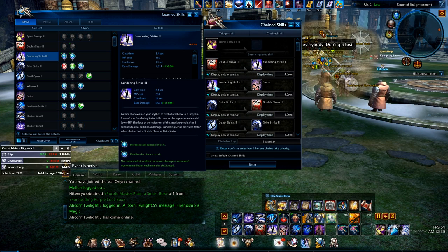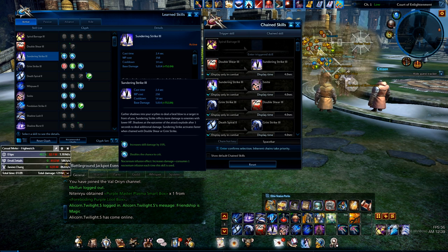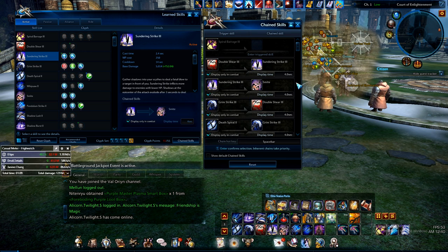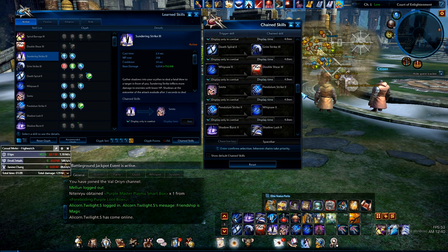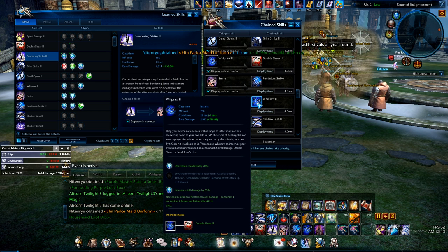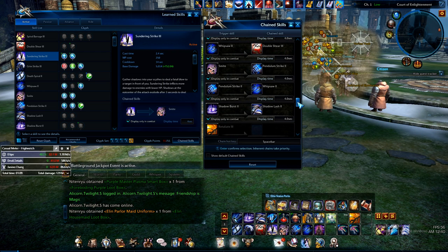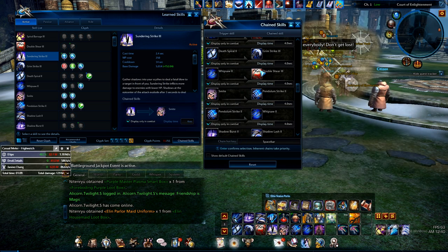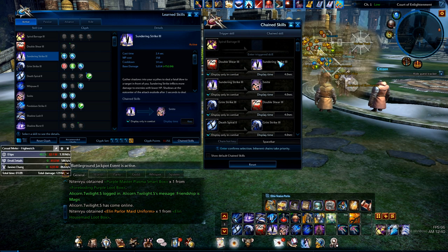Sundering Strike has Glyphs for increased skill damage and doubling the chance of crit. Then Sundering Strike goes into Smite — 15%, double the chance to crit. Smite is glyphed for effect duration and decreased cooldown. And I have Smite going into Pendulum Strike, and then Pendulum Strike into the Whipsaw. Then Whipsaw goes back into Double Shear, and you know where Double Shear goes — that is just the forever loop.